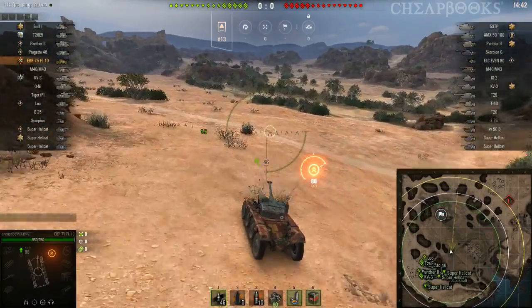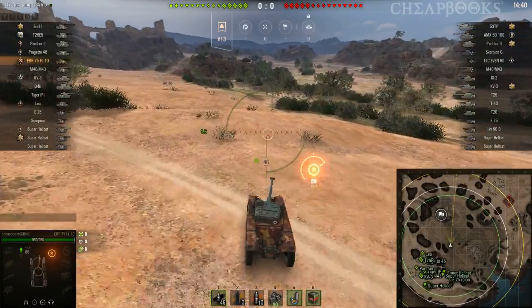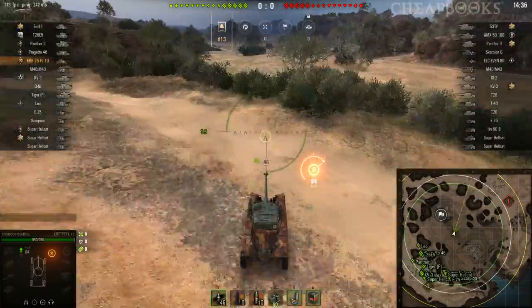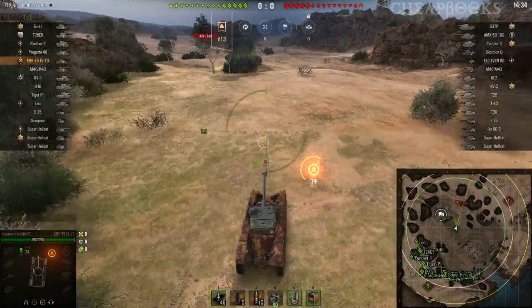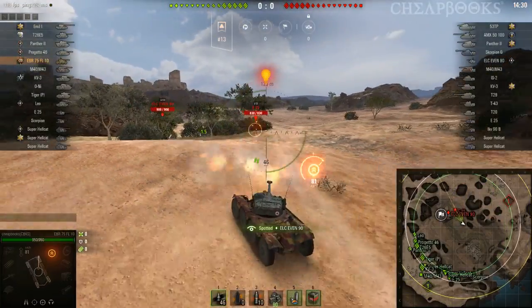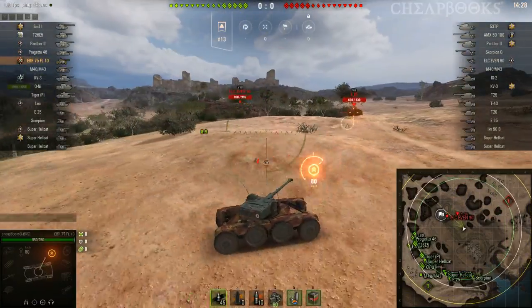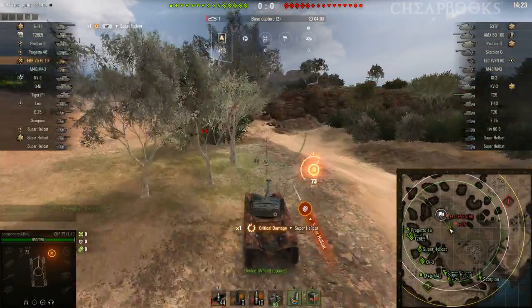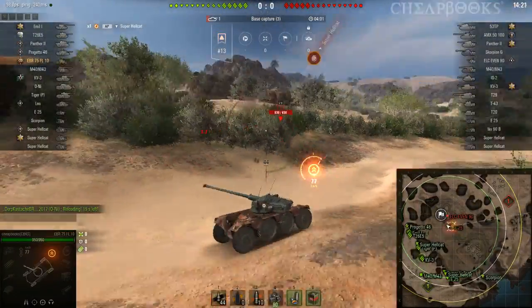Who is the enemy tank? I don't see an enemy light tank. Who is it? ELC EVEN 90. So the ELC EVEN 90 — he's an easy tank to go after because his gun is not accurate.